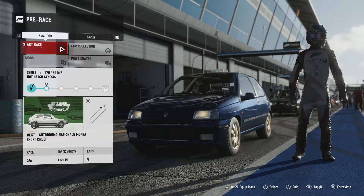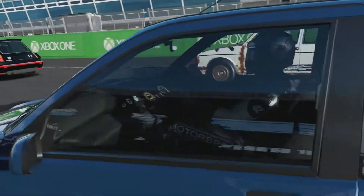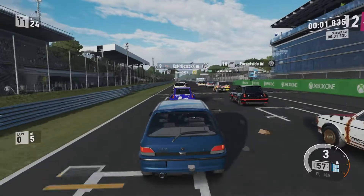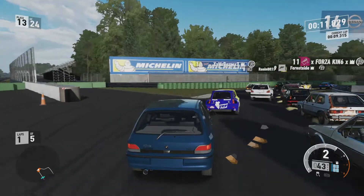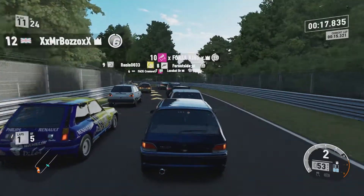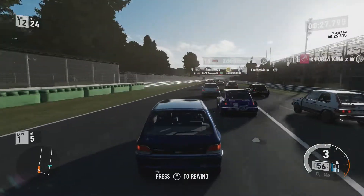We're on a pretty boring version of Monza at 1.51 miles a lap and 5 laps. This isn't the most exciting circuit ever. It's basically just two straights with a few corners added on either end. It's not as exciting as the standard Monza circuit, that's for sure. But even with these small hot hatchbacks, we're struggling for room on this track, which is weird.